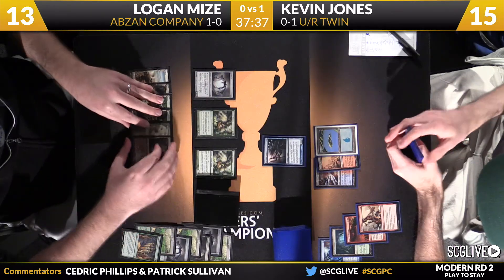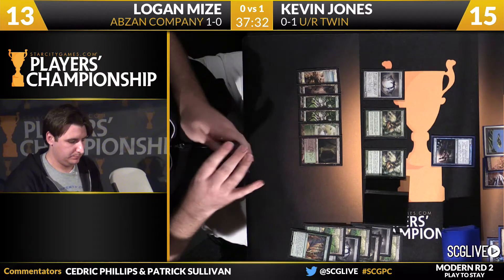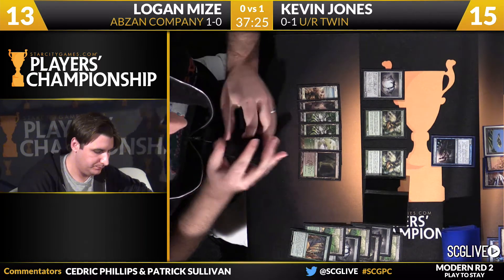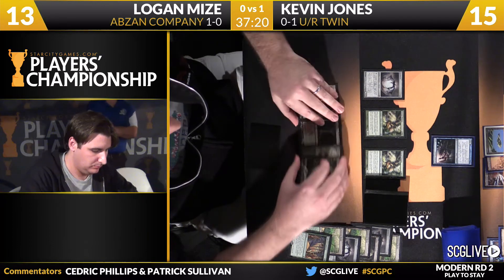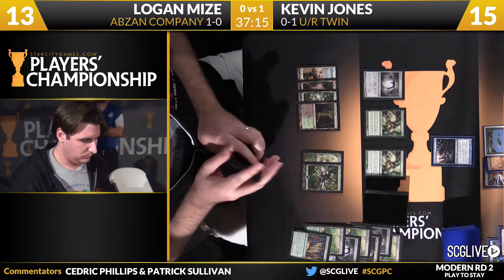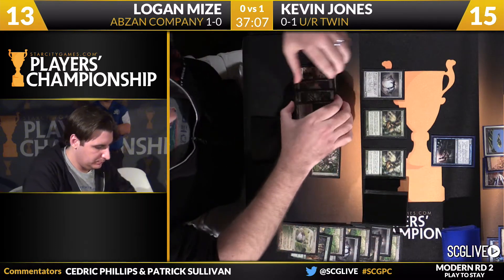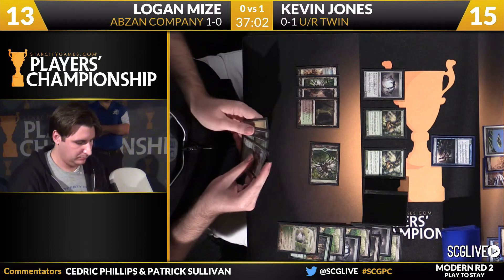Jones having some mana issues here — he just has to pass the turn back. Mize has got six lands, one of them a copy of Horizon Canopy. No real attacking to be done by either player: Spellskite kind of checking the Deceiver Exarch, and the Deceiver Exarch checking those Eternal Witnesses. For Logan, the hand is not all that spectacular — looks like just three lands in hand, so he's going to start by cracking Horizon Canopy to draw a card. Looks like Kessali Pride Mage may have been the draw — a fine card for interaction.